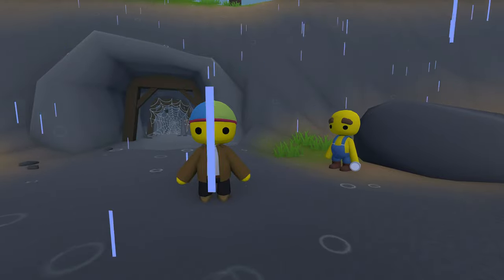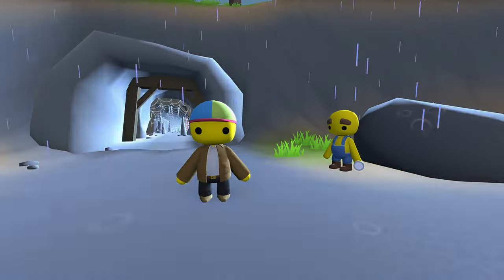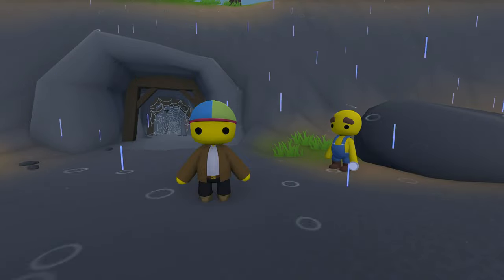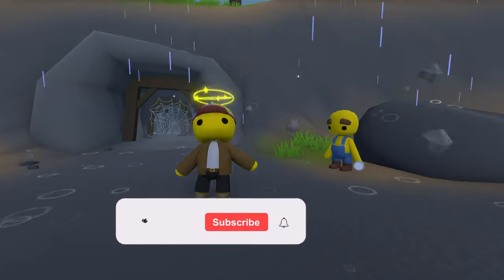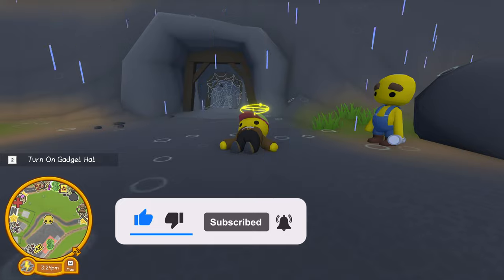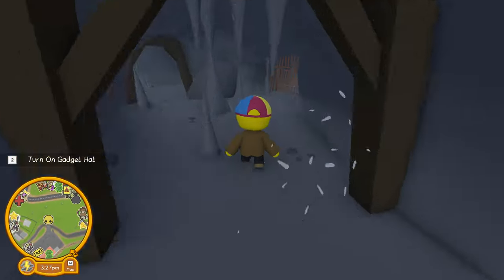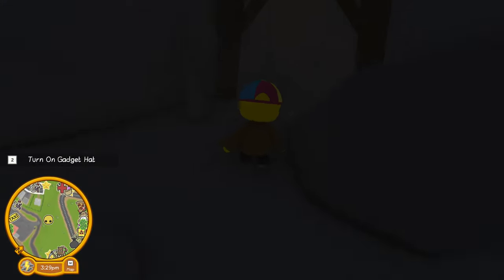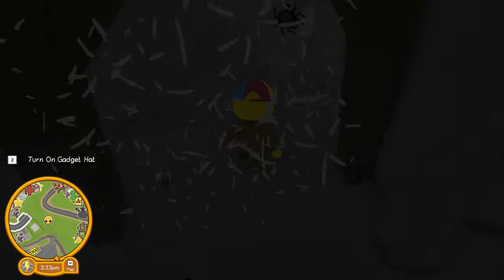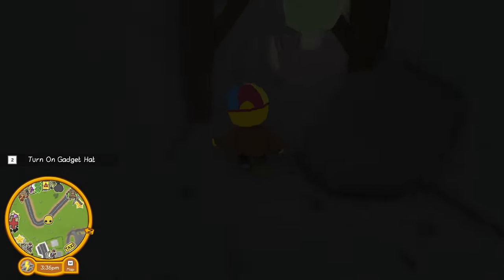Hey everybody and welcome back to Wobbly Life! Earlier this year we decided to bring you a series of videos on how to find all of the presents in Wobbly Life. If you've watched any of those videos, you know I started a new character. One of the things that happened is that I now play through all of the new content and missions twice — with my main character and then with the character I unlock the presents with. An interesting thing happened when I decided to run into the new cave and grab the evil duck mask with my other character.